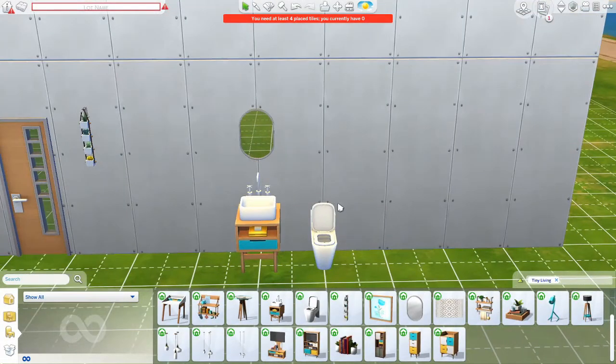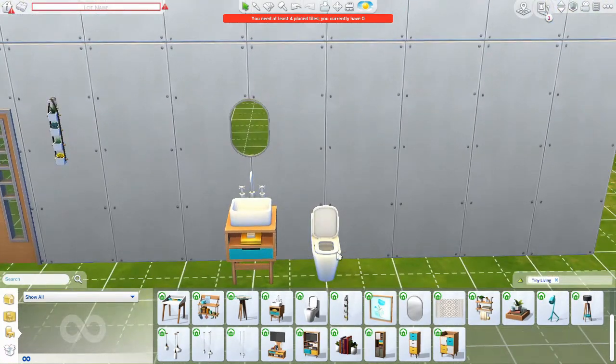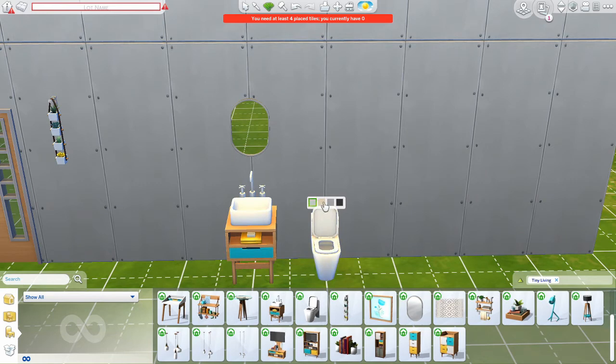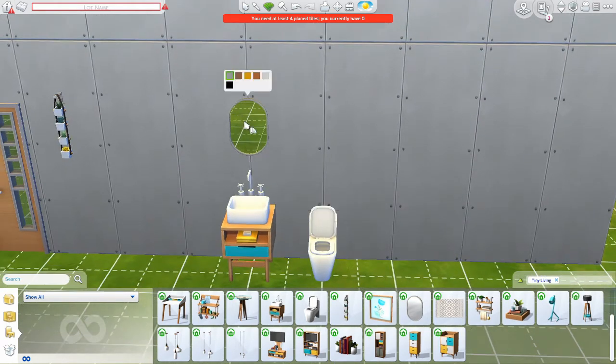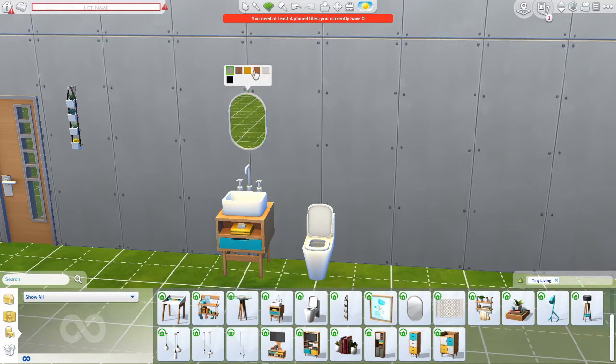We've got some bathroom items — another new toilet. I actually kind of like the toilet; it's a cute little toilet and seems a little slimmer than the others. No real new colors, just your basics. Nothing special other than a new slimmer design. This cute little mirror up here — I love, love this. The frame changes a little bit to the other wood colors. This has got the same colors as the other ones with the multi-drawer. Your little bar of soap down there changes too — I love that little clutter item. I don't feel like I need to put a separate bar of soap on the counter now.